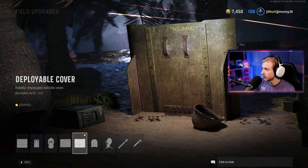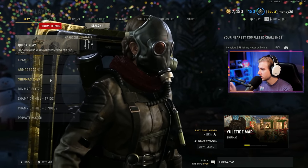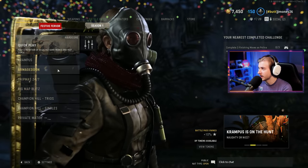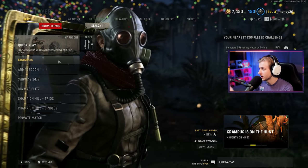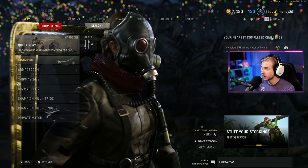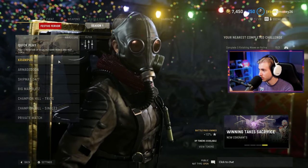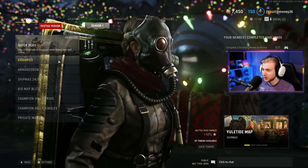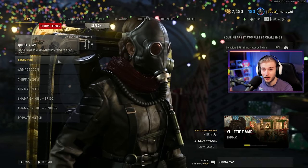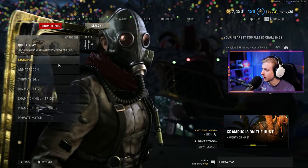I'm going to switch to the deployable cover because if I find a spot that's good for long shots, I'm going to want to stay there and mounting up will give me better accuracy. There are a few modes here — Krampus, Armageddon, Shipmas, and Big Map Blitz. I think I'm going to start with Krampus and see what kind of maps it throws at me. It sucks that it doesn't really give me a description of the game mode before I hop in. Definitely not Shipmas — as much as I want to play it because of how greatly it's themed for Christmas, it's not good for long shots. So let's try Krampus.